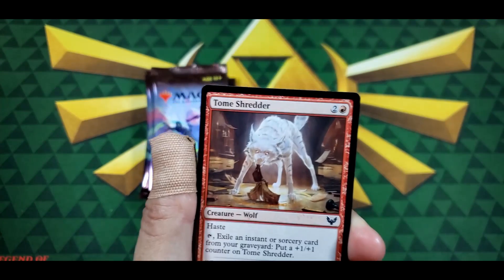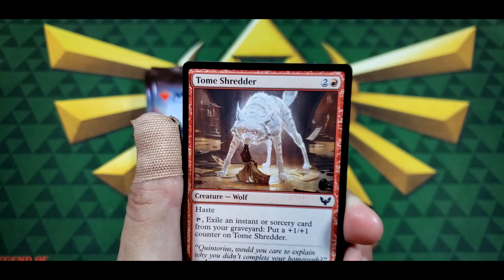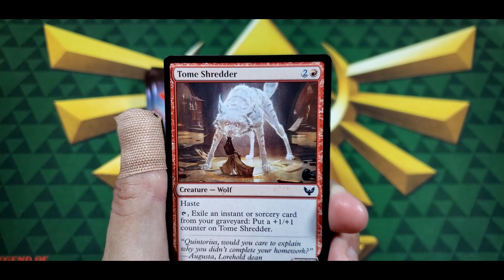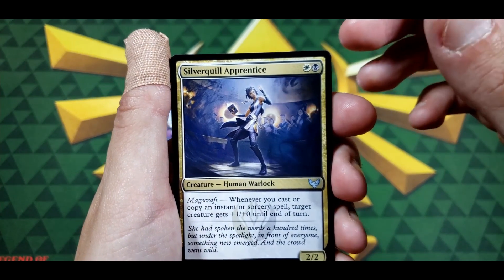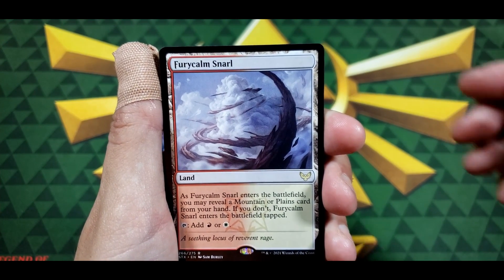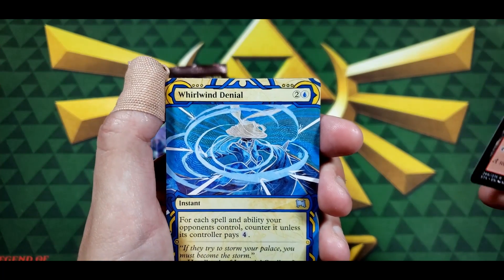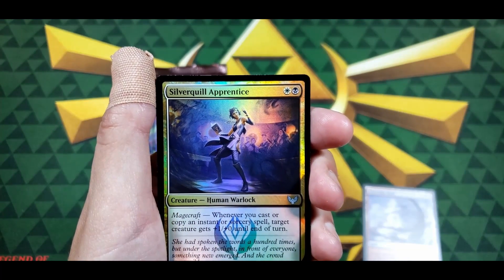I am a big fan of wolves as far as real creatures, and that pretty much looks like a white spirit wolf, so yes — definitely might build a red deck just to have him in it. Silver Quill Apprentice — of course Silver Quill, one of my favorites, actually my favorite one. And here we go: Fury Calm, Calm Snarl — not bad for a rare — and Whirlwind Denial.